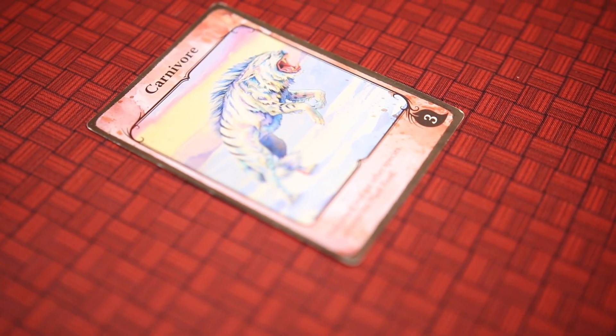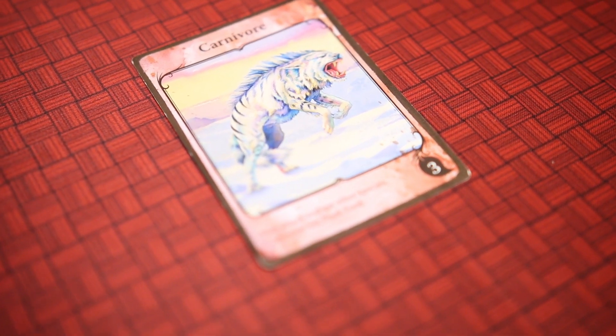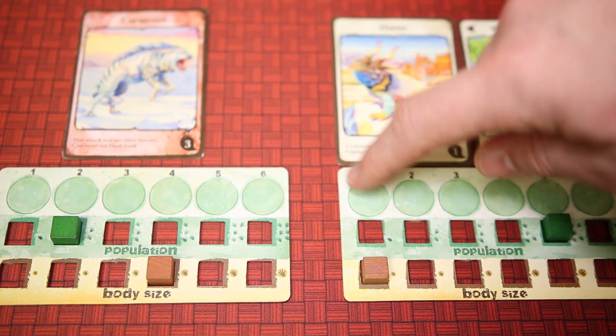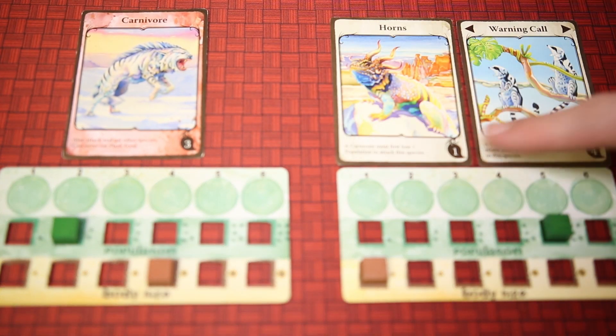If food at the watering hole becomes too hotly contested, you can become a carnivore and attack other species, including your own. Carnivores can successfully attack a species if they have a bigger body size, but must watch out for defensive traits that may cause them injury or thwart their attack.